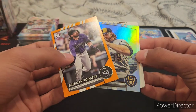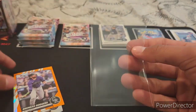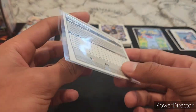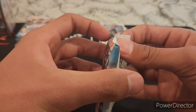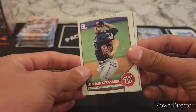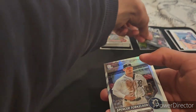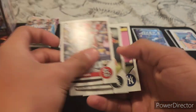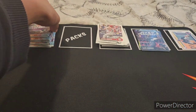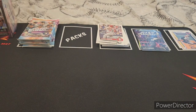Brendan Rogers, Corbin Burns, Jared Kelenic, Patrick Wisdom, Anderson Kelenic — off to a red hot start. Corbin Burns uncommon. Strasburg, Michael Kopech, Hunter Renfroe, City Slickers of Luis Robert, Spencer Torkelson, Tommy Edman, Lucas Gilito, DJ LeMahieu — Torkelson not bad. This product is definitely fun. If there's a rookie it'd be way better.